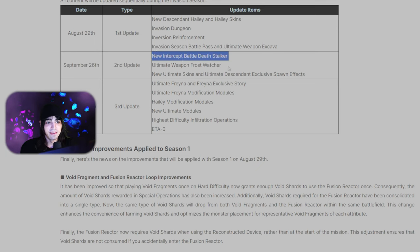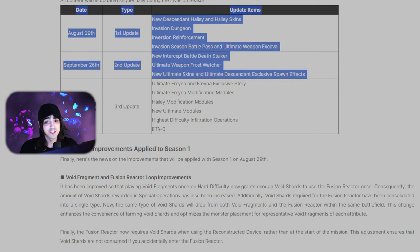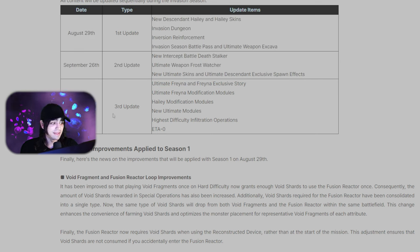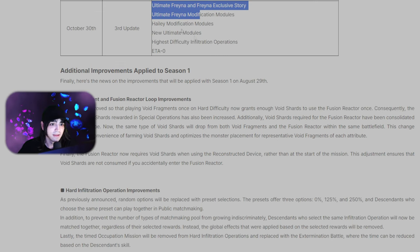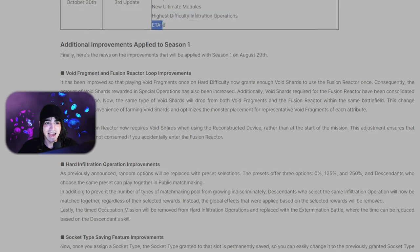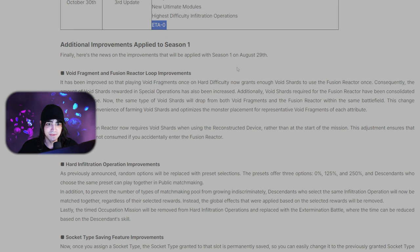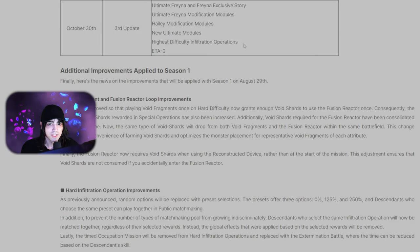Then on September 26th — basically an entire month away — we're finally getting the new interceptor Death Stalker, a new ultimate scout rifle weapon, and some new ultimate skins and ultimate descendant spawn effects. Then on October 30th, two months away, we'll get Ultimate Freyna and her story, some Ultimate Freyna modules, new Hayley modification modules, the highest difficulty infiltration operations, and Eta Zero.